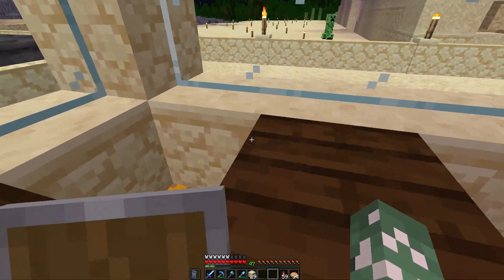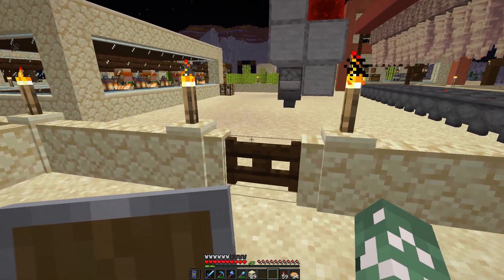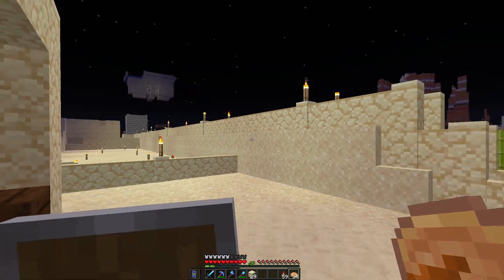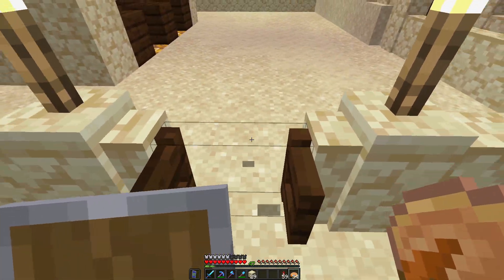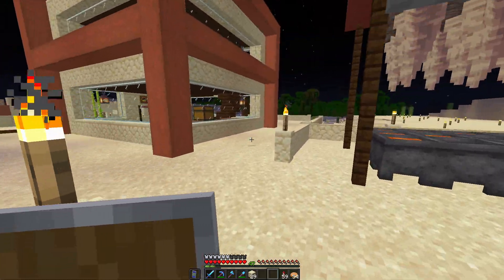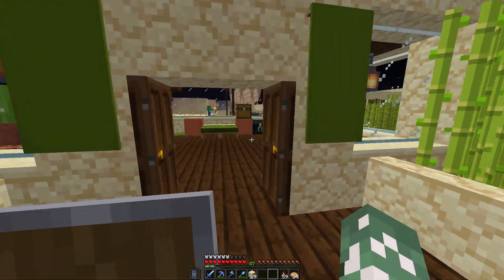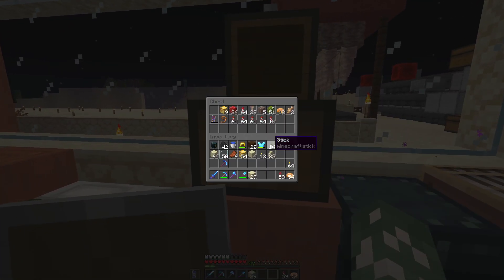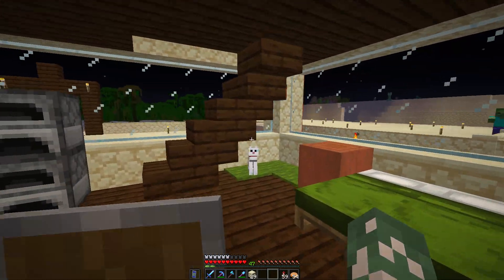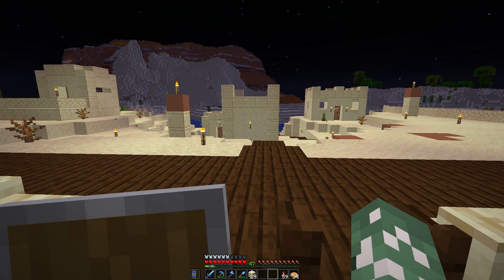I'm planning to have this area for villagers where I can buy golden carrots, because right now I have to get pumpkin pie which is all the way in the other village. It'll be really nice to have some easy food here. I have a bunch of rockets crafted and stuff. I think that's it — alright, bye.